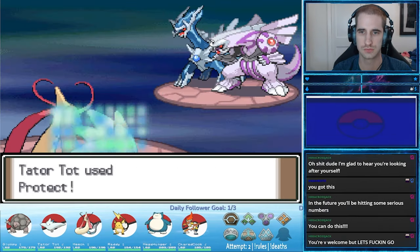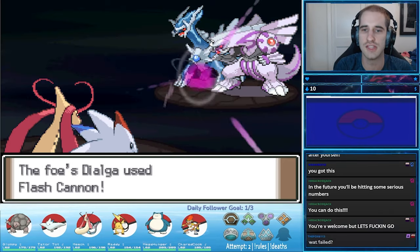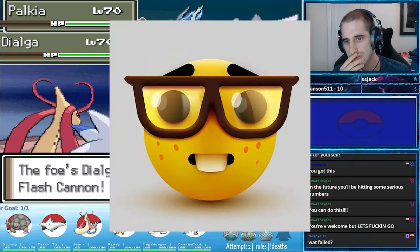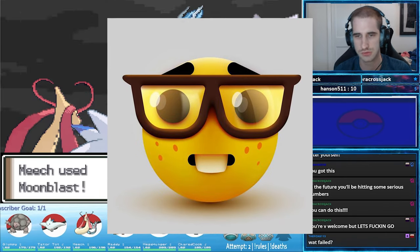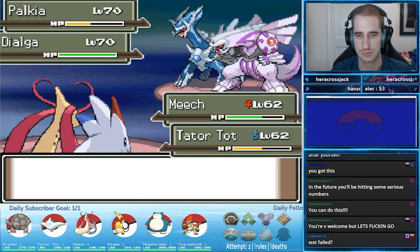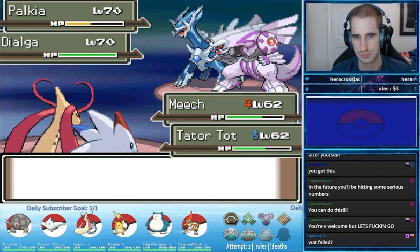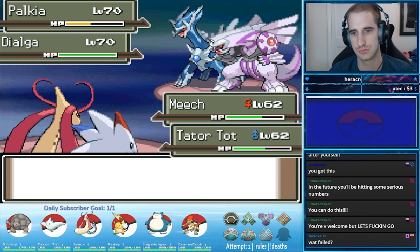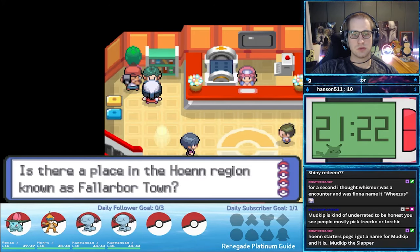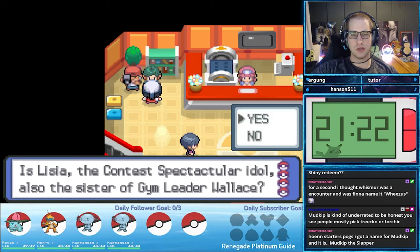It is almost impossible to write a strategy guide to match every single possibility in battle. So I don't want to hear 'my Pokemon died fighting a Pokemon you said it would beat — it's all your fault.' Luck and RNG happens, and it's a double-edged sword sometimes. It's one of the things that makes all Pokemon playthroughs special and unique, so keep all these factors in mind.